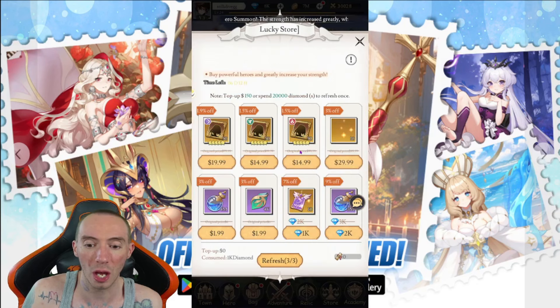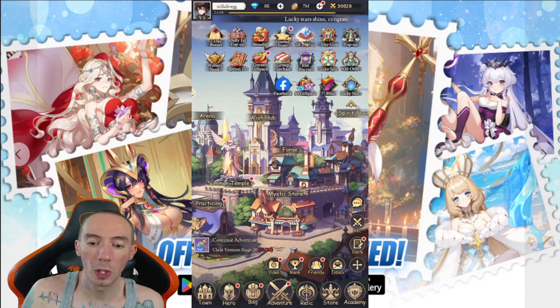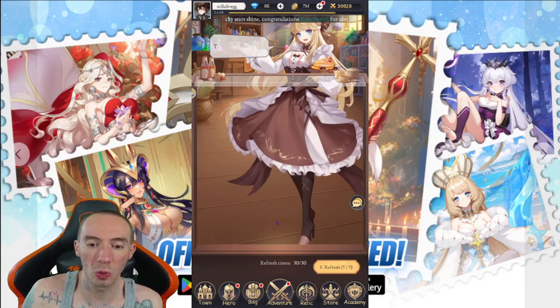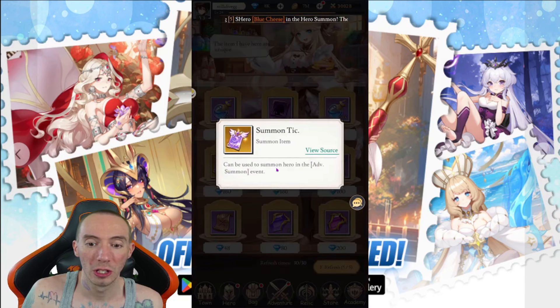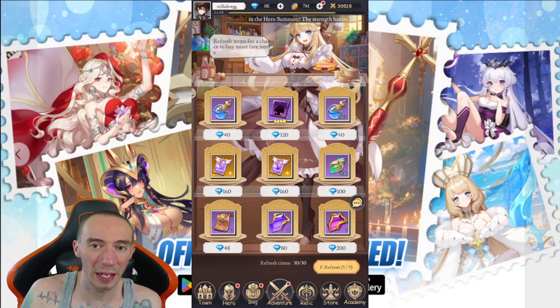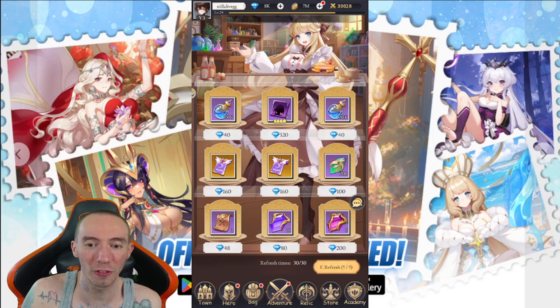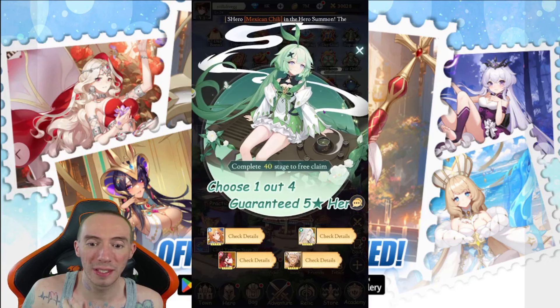Another option is the Lucky Store, where you can get 7% off and grab 10 tickets for 1,000 diamonds — you can also refresh it. There's also the Mystic Store which occasionally has good offers. Summoning tickets there are 160 each, so 10 costs 1,600 — still cheaper than 2,000, but not a great deal. Always look for discounts as you play.